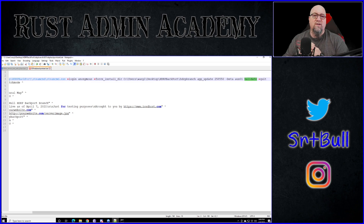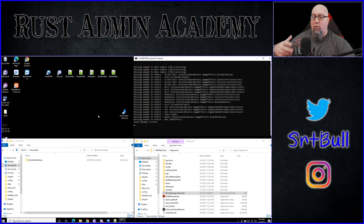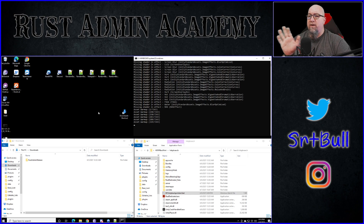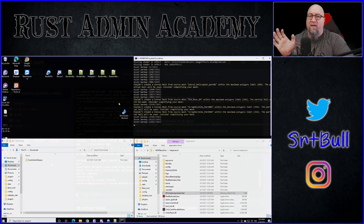I'll put the updated version of this batch file in the video description below - you can copy and paste it into your own batch file. Just make sure you update the paths so it goes to the right location for Steam CMD and installs where you want your Rust server. Once you save the batch file, go ahead and launch your server like normal. The server startup should look the same as any other server. One warning: my console has been throwing a lot of errors, but they're not yellow or red - just regular writing. I don't think they're a big issue; I've been able to play on it just fine.